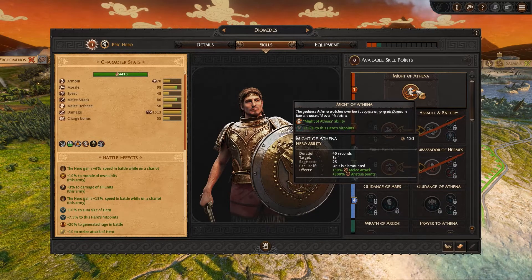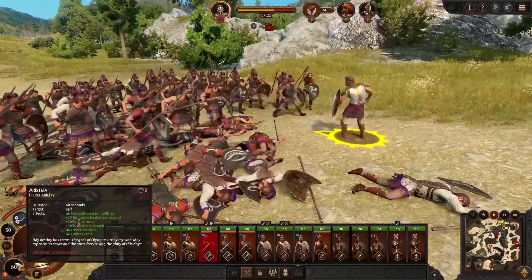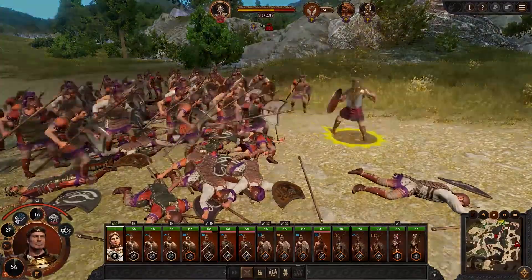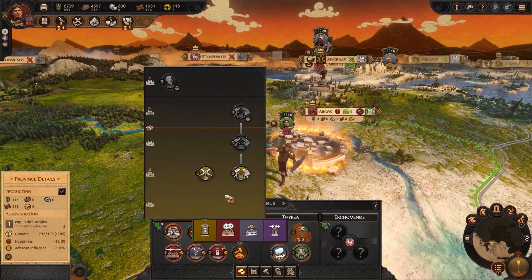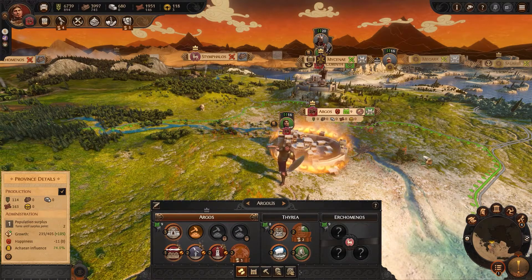Diomedes' first skill is Might of Athena, which when activated gives Diomedes a boost in melee attack and Aristeia points, which will let him activate his Aristeia earlier than other heroes. I'm going to build a strategic camp in Argos. This building line will give me increasingly powerful buffs to my heroes, recruiting in Argolis, and favour of Athena, which will increase as I upgrade the building.